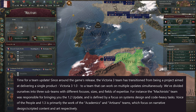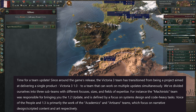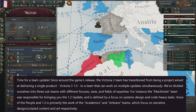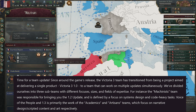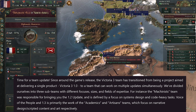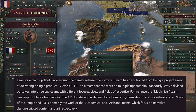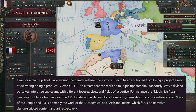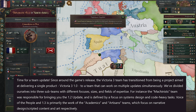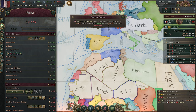Now onto a quick team update from the Victoria 3 team. Since Victoria 3's release, the team has transitioned from a project aimed at delivering one thing — Victoria 3 version 1.0 — to a team split across multiple updates simultaneously. Rather interestingly, they've divided themselves into three sub-teams with different focuses and sizes. The Mechanists team was responsible for the 1.2 update, defined by its systems design and code-heavy tasks. Voice of the People and the free patch 1.3 are primarily the work of the Academics and Artisans teams, focused on narrative design, scripted content, and art respectively.